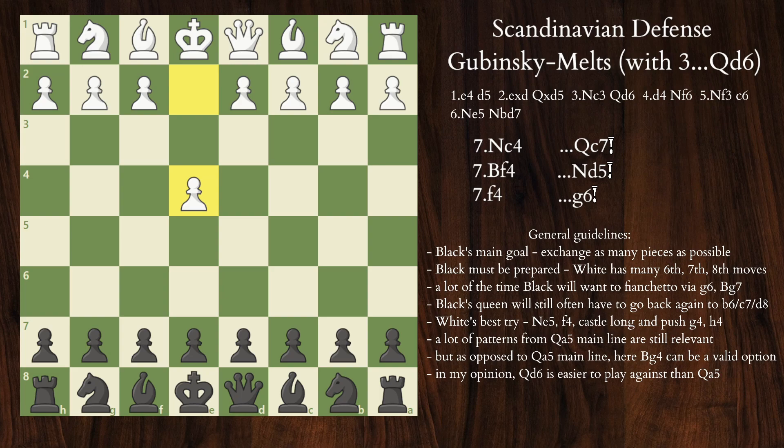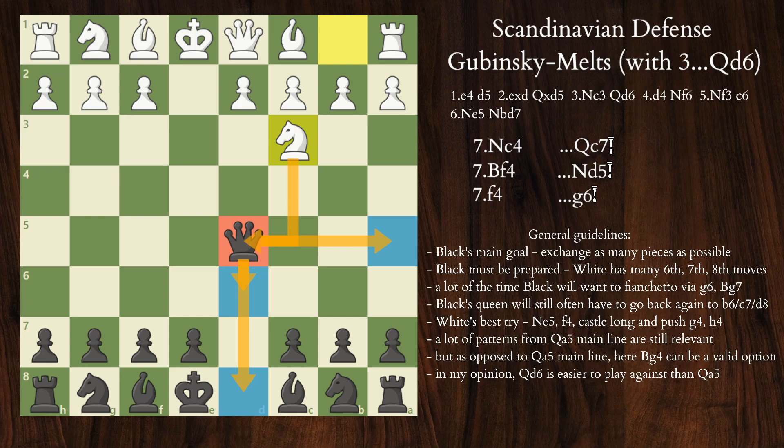We're starting with e4, and with our Viking hats on we're raging into battle with d5, launching the Scandinavian. Pawn takes, queen takes, Nc3 attacking the queen, and now we have a choice of three retreating squares. Last time we looked at Qa5, which is the main line and my personal strong recommendation. Today, however, we're looking at a more modest Qd6. I don't think this move is necessarily bad, but my personal belief is that white has more sensible ways of fighting Qd6 than Qa5, hence making Black's preparation job more difficult.